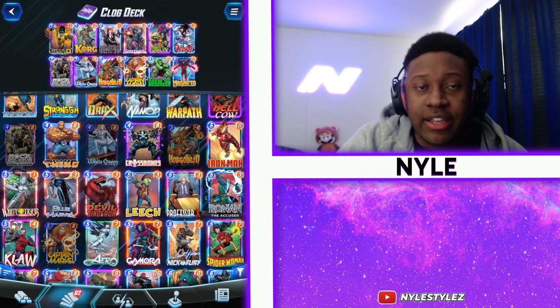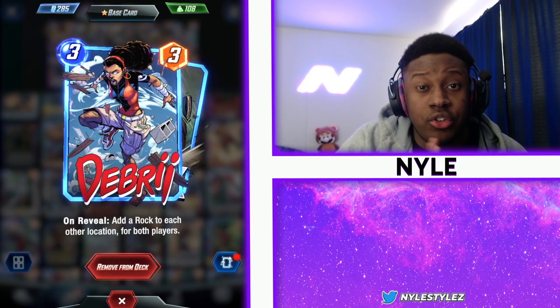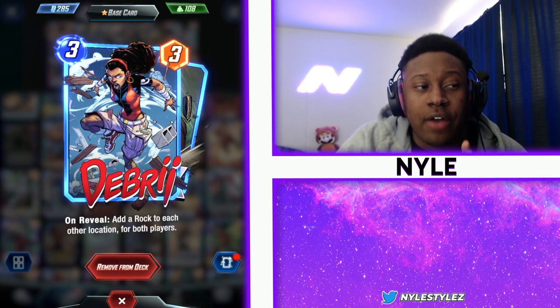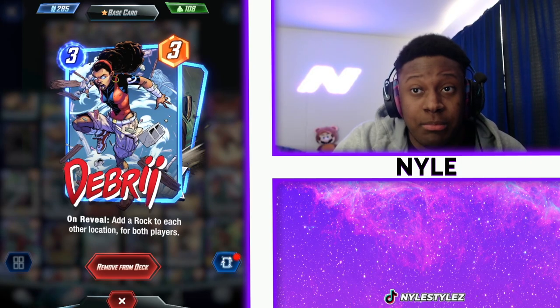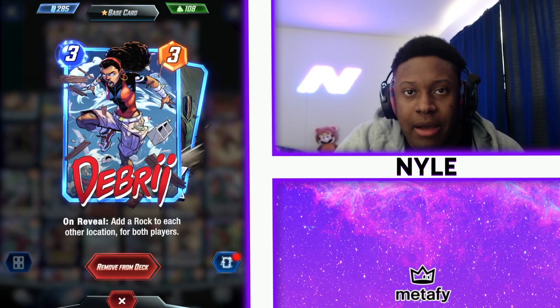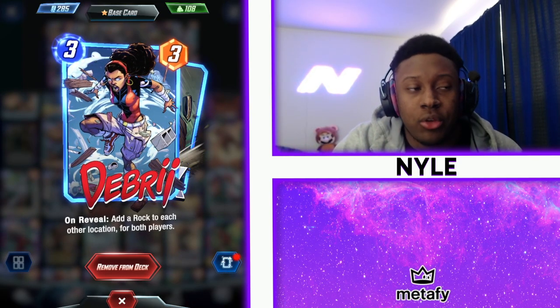The biggest card in this deck is Debris. You want to play Debris at a location where you need power, but you also want to clog other locations. If you have a setup on the right and you expect your opponent to set up power on the left, you would play Debris on the right for the power, so that the rocks she clogs up will be on the left and middle location.